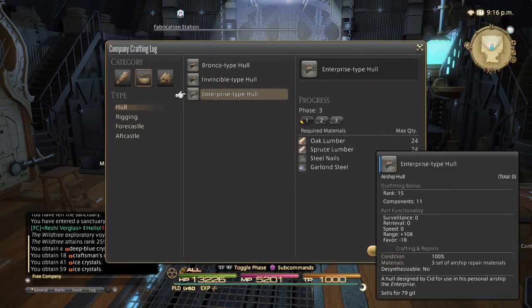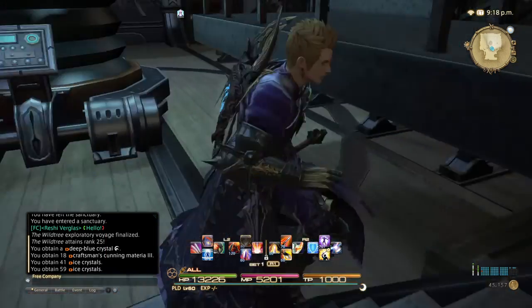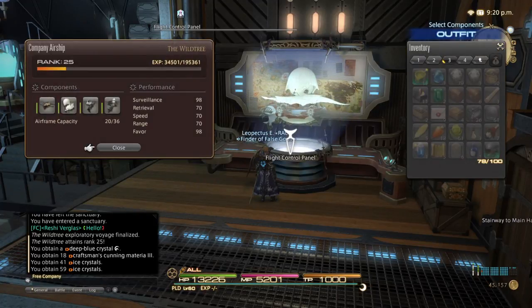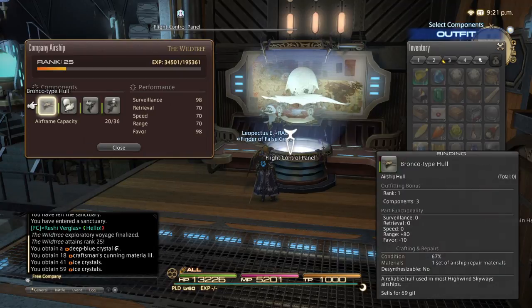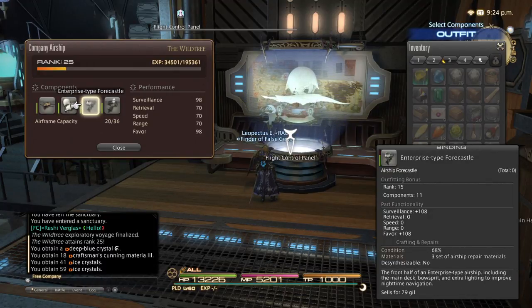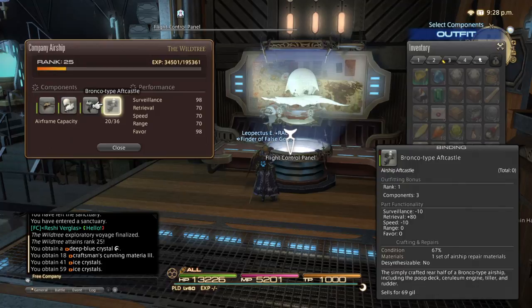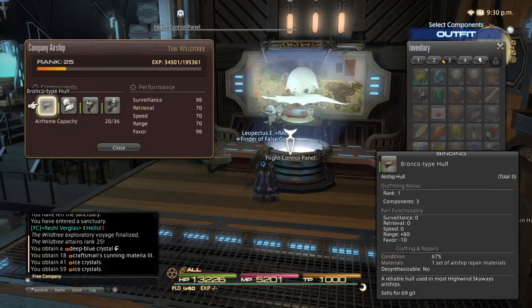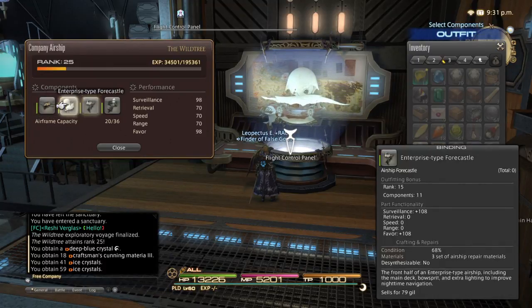Each tier, as you can see, requires a minimum rank on the airship to use. When you go to the airship itself, it actually has a stat dedicated to the airframe capacity — it's at 20 out of 36. Each one of these takes up a set amount; the higher the rank, the more it takes. So right at rank 15, for example, when you're able to equip the Enterprise type parts, you would not be able to put all four slots as Enterprise because it wouldn't have the airframe capacity for it. At this stage, now that we're ranked 25, we would be able to. You can see we're still using tier one for the aft castle and the sail, and we still have the Bronco type for that too — we haven't even bothered to upgrade that thing.